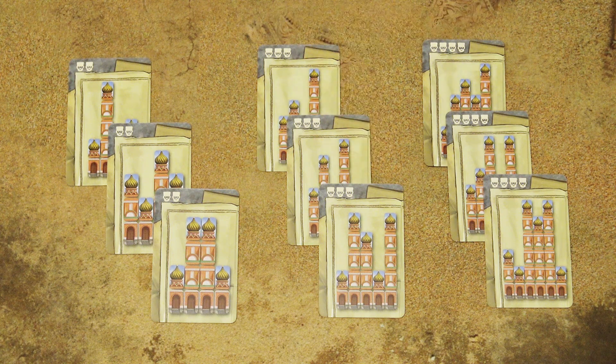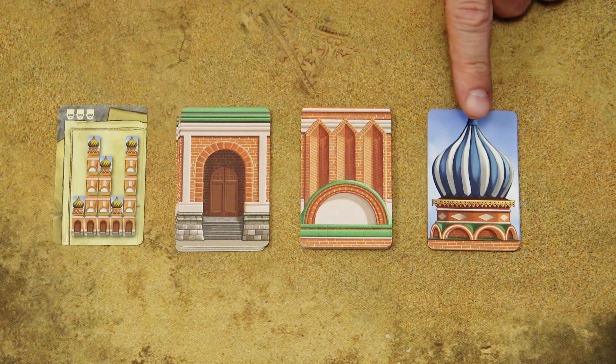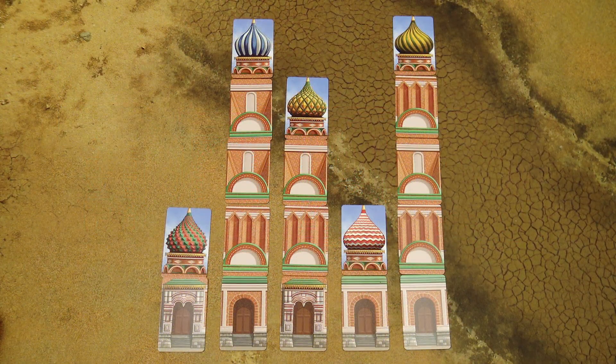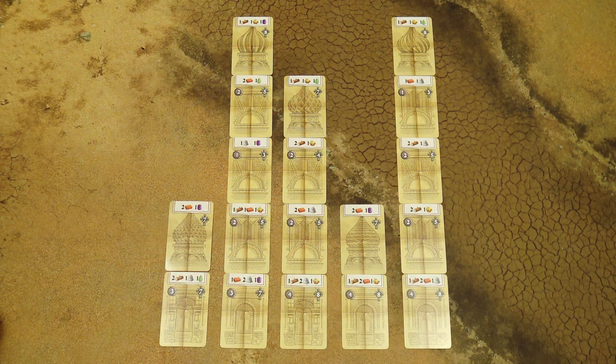Take the building plan cards and randomly choose one for the current player count — one of these for a three-player game. Shuffle the bases, middle sections, and domes, and build the construction site as shown on the building plan card. All the cards in a construction site should be placed face up. You can put all the remaining cards back in the box.